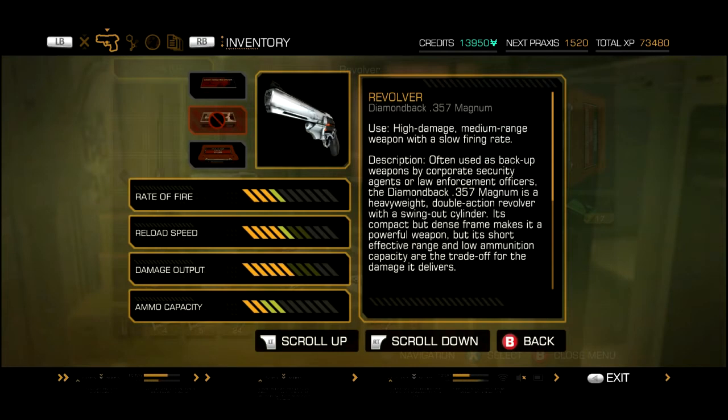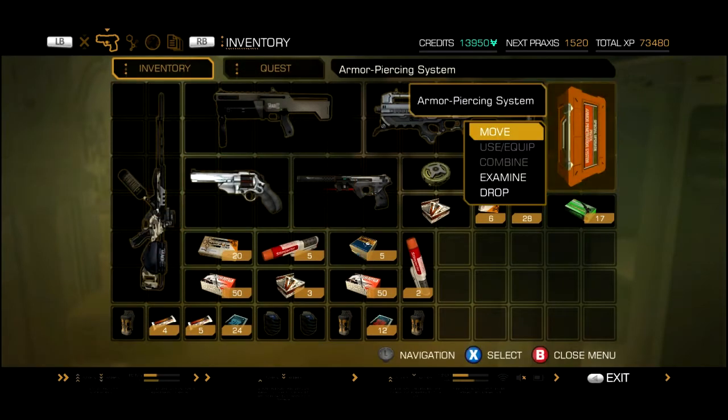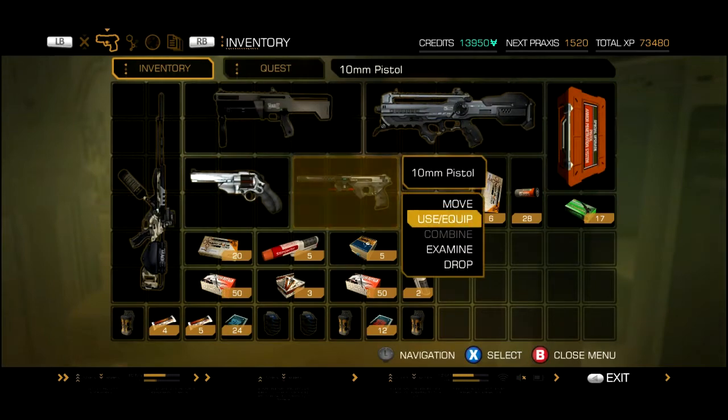And my revolver. Reload speed and damage output can be increased further still. I might sell this armour-piercing system. What can you use it for? For the 10mm pistol? But I can't use it with the 10mm pistol, so I might have already used it in the past.